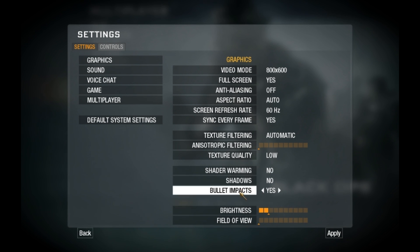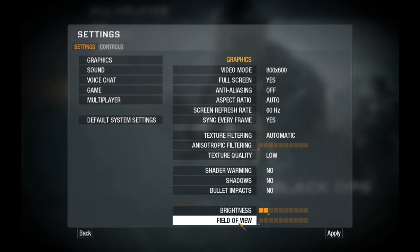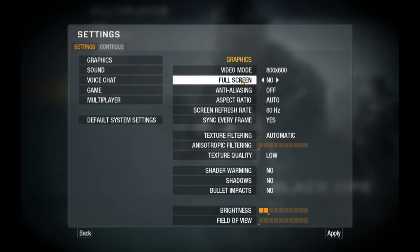Shadows should be No and bullet impact should be No. If this fixes your lag, then I was very glad to help. But if it doesn't, then try putting full screen to No and you'll just have to deal with playing on half screen.